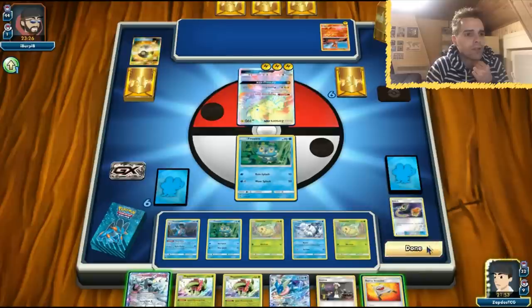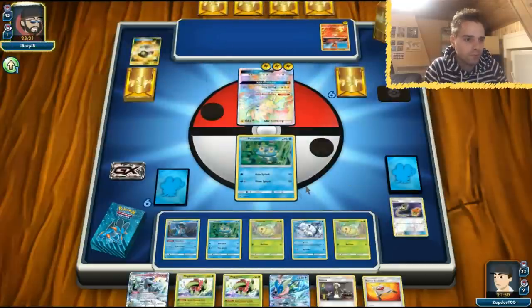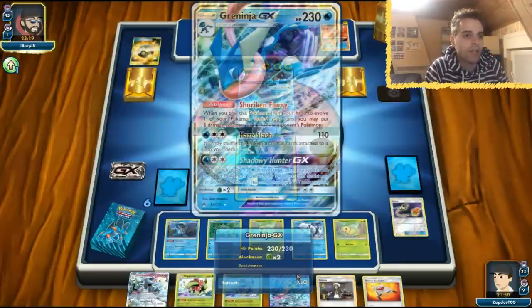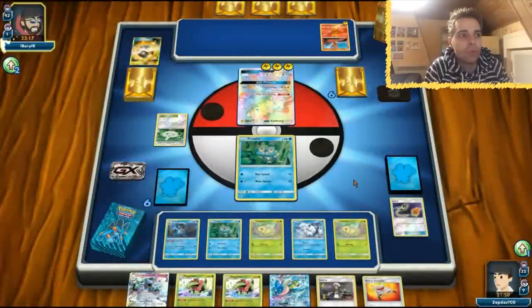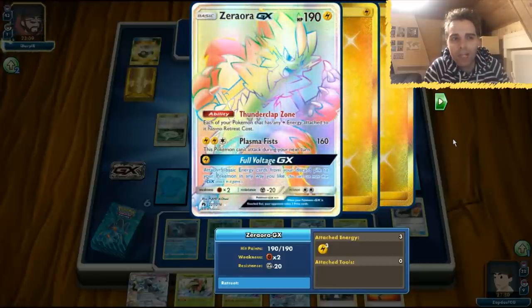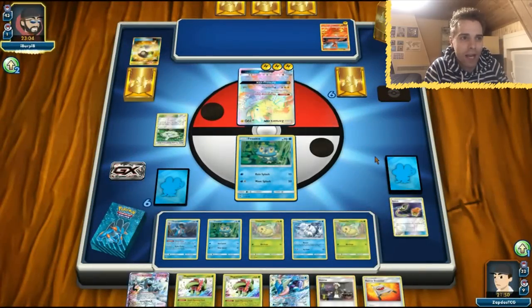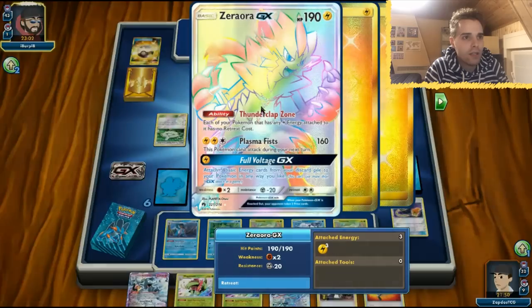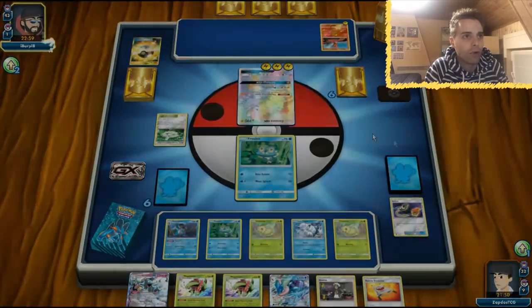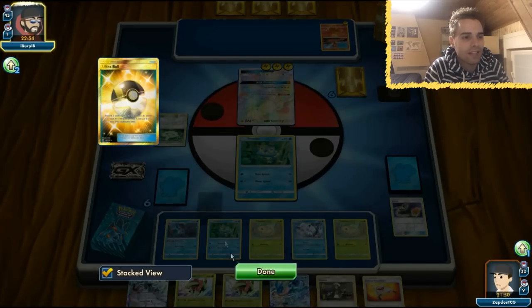Next turn we have draw support thanks to Swampert. Hopefully we can use Alolan Ninetales GX to get two Rare Candies and get our stuff going. Then we'll have a Greninja that can show some action. Lucky for us, Greninja is not weak to Lightning — it's weak to Grass. So Zeraora tops out at 160 with a Choice Band, 190 with Electropower, 220. He needs two Electropowers and a Choice Band to one-shot Greninja.